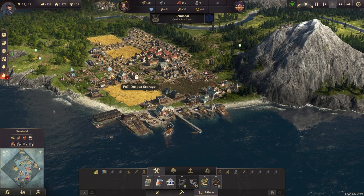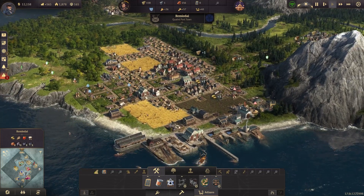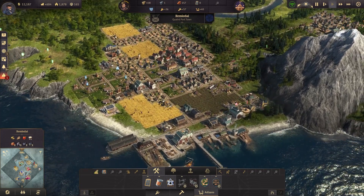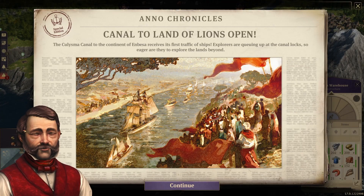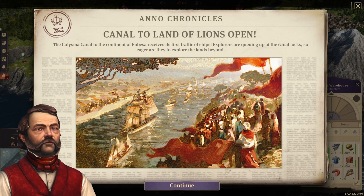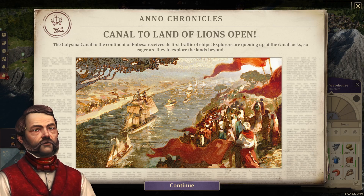People are complaining now — full output storage. So that means our warehouses are not up to the task, so we can actually upgrade these. A special edition — interesting. So that base is actually a place you can go thanks to expeditions, which I guess somebody else unlocked first.